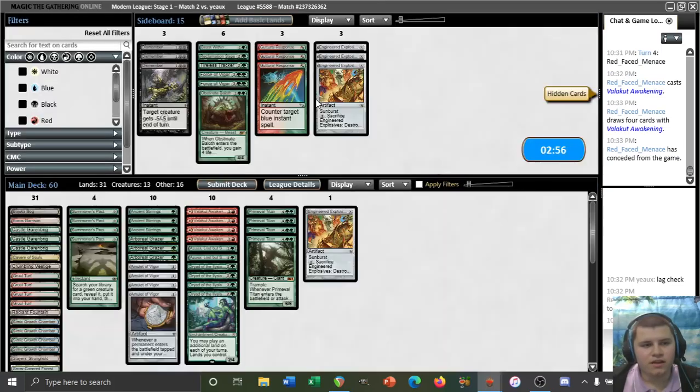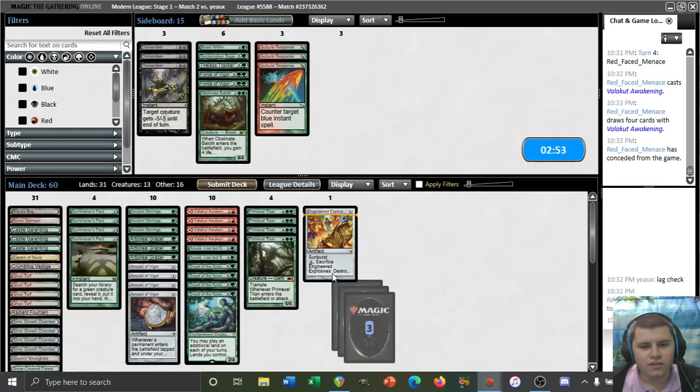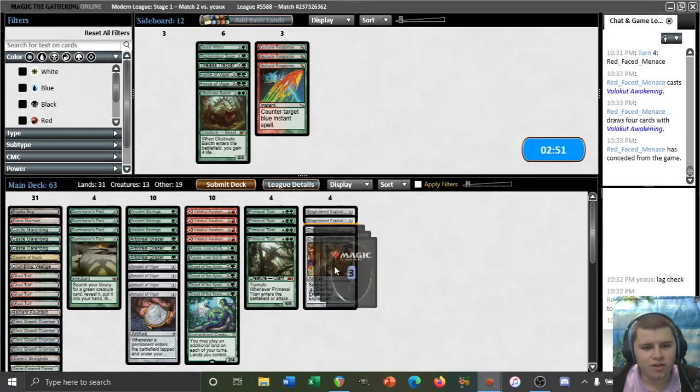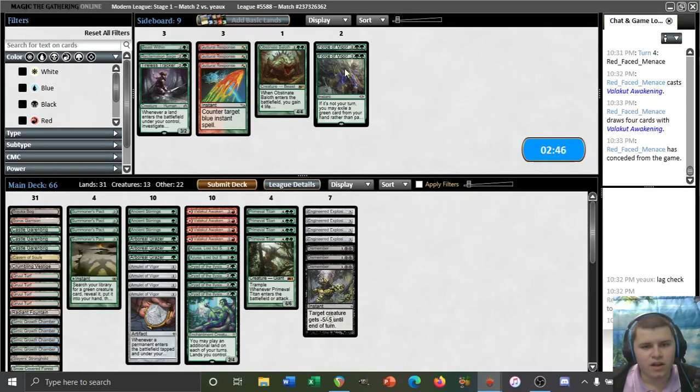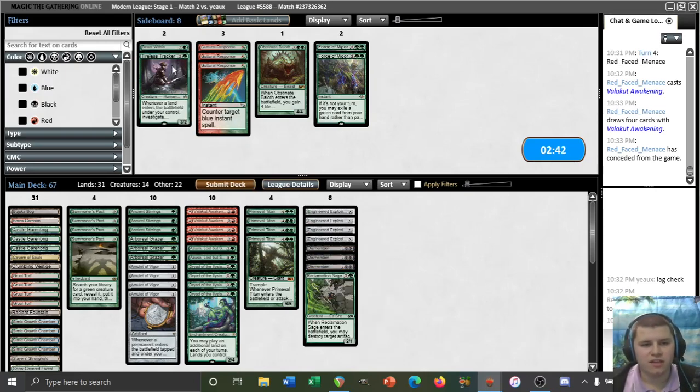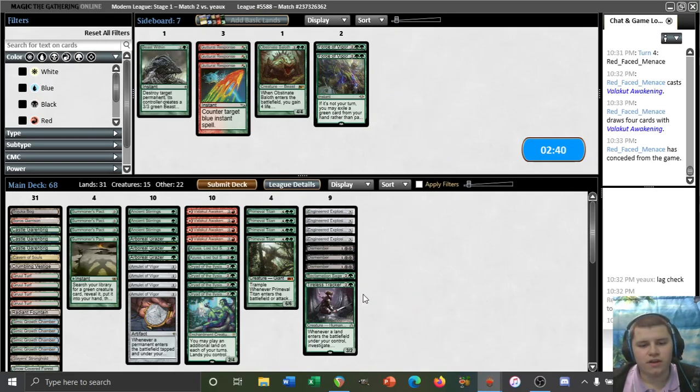Let's take a peek at sideboarding. All the Explosives — come on! All the Dismembers — heck yeah! Not sure if we want Force for this matchup since our opponent can obviously destroy us without Aether Vial. Definitely want Sage though for if our opponent does have it, and Tracker to play around the Meddling Mage of course.